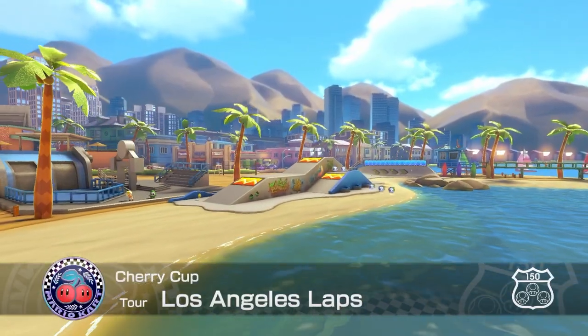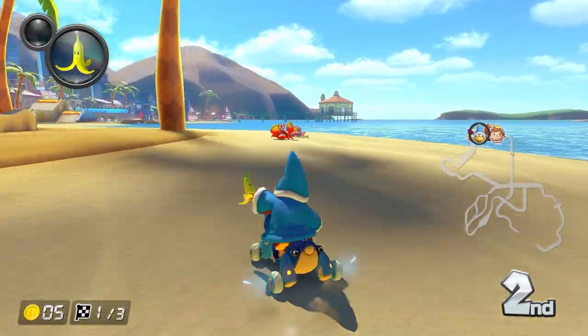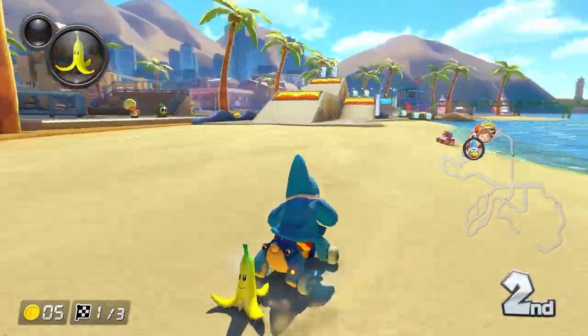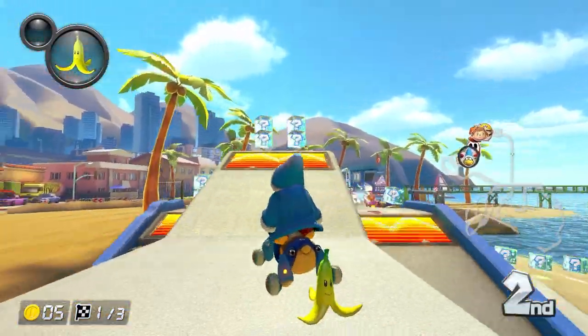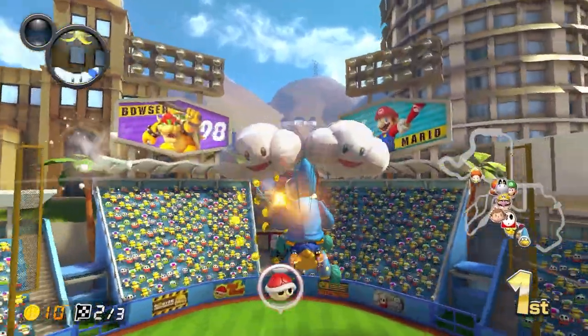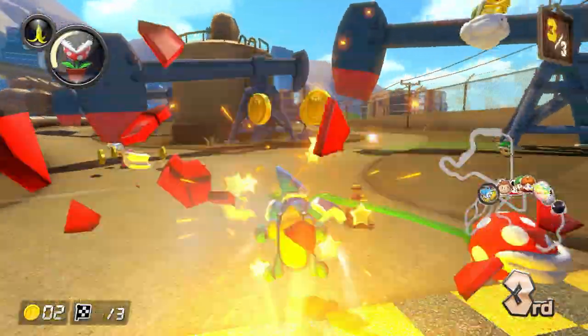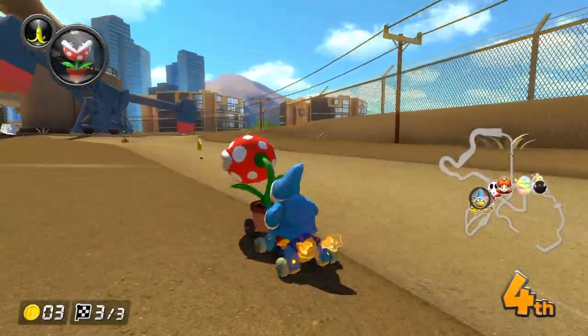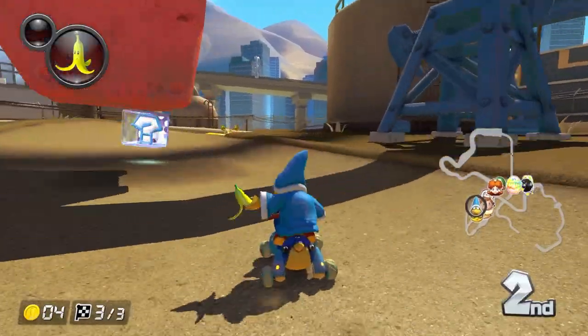At number 5, we got Tour Los Angeles Laps. This track has you going through California beaches and the visual detail that went into this course is top tier. Overall, the track keeps things interesting, always throwing new stuff at you. In one area you are gliding over a baseball stadium, and at one point you go through a mining zone. This track also has you dodging crabs at one point and is full of many turns and whatnot.